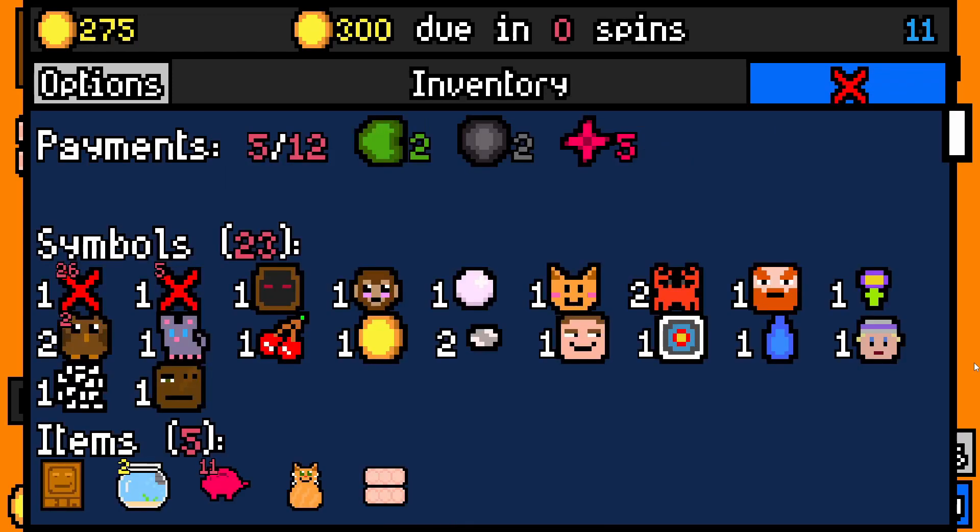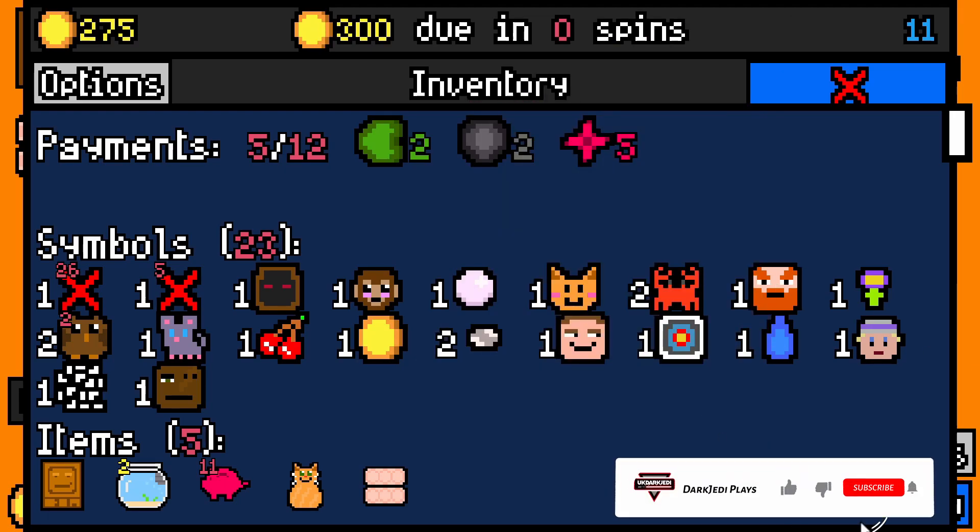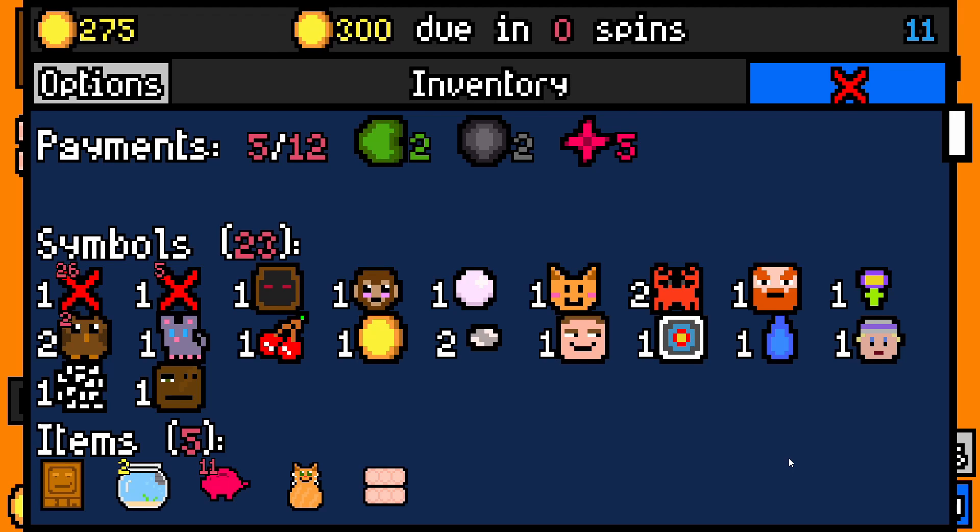I think I died on the same rent payment pretty much every time as well. I didn't get any of the cat essences — I didn't take any of them, which probably means the death of that run. Anyway, I'm going to leave it there — that's Floor 11 being an absolute pain. If you like what you watched and want to see more, don't forget to comment down below or subscribe. Hopefully I will see you guys for another video very soon.